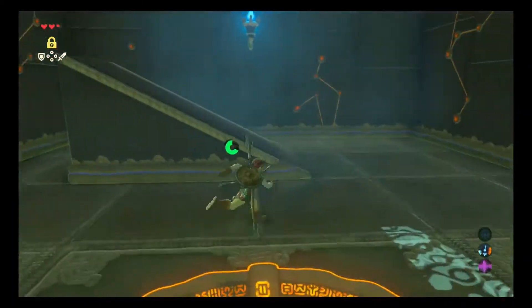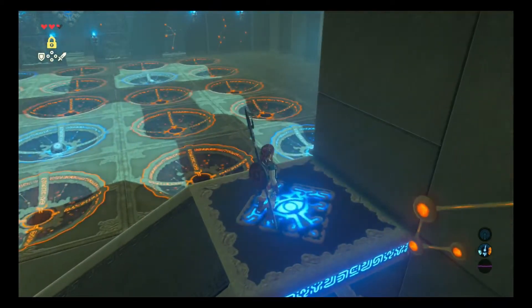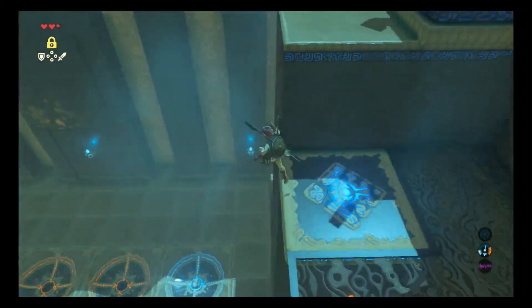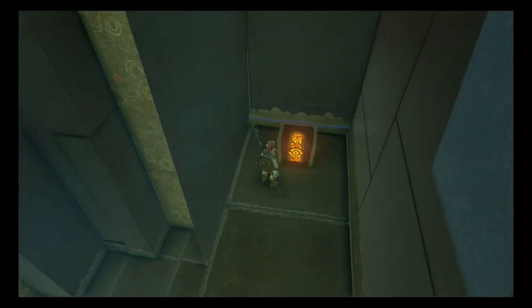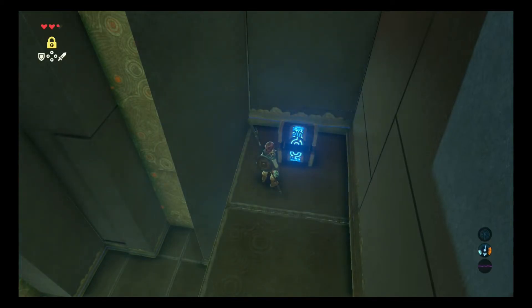We're going to go back and do the same exact thing on the other one. Just remember to get your pictures right there — it's basically flip-flop. Other than that, we're going to grab this chest right here to finish things off, then go to the other shrine and use your other picture to do the same exact thing and you'll be good to go. Alright guys, subscribe, like, and thanks for joining me. Love Zelda, bye!